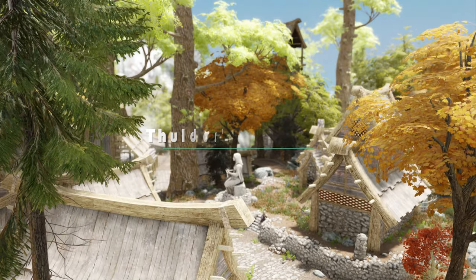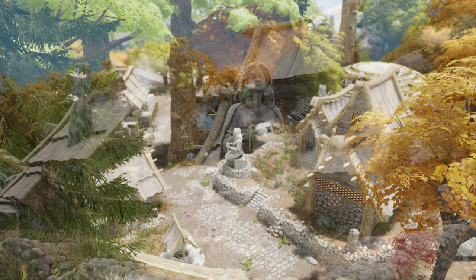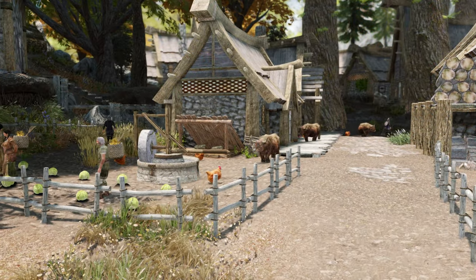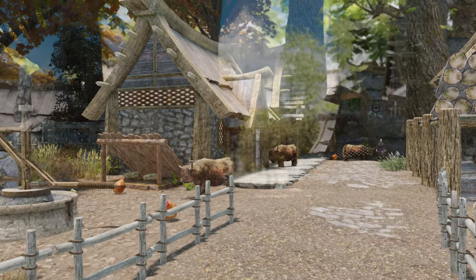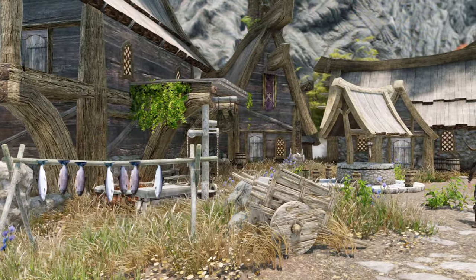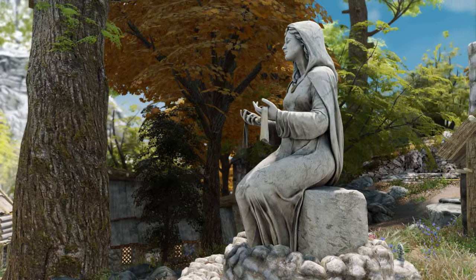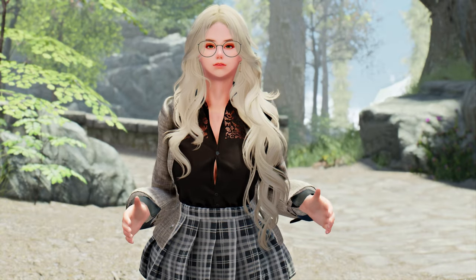Next, we have Thuldor's Iverstead. This mod completely revamps Iverstead. What used to be a village consisting of two farms, a barn, and an inn has now been transformed into a cozy little town with a town square, a temple, a cemetery, and a guard tower. If you're interested in experiencing the renewed atmosphere of Iverstead, give it a try — it will immerse you further into the world of Skyrim.